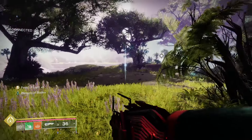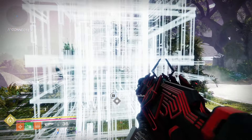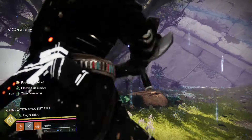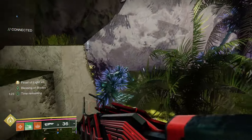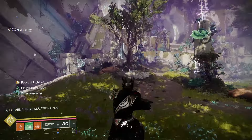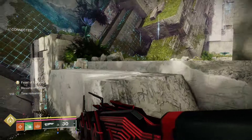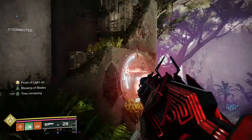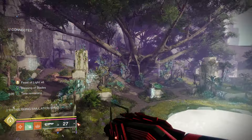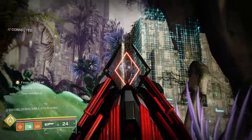Unlike last week where there was only one portal active, this time there are two portals active. If you go through the one on the left — which is what you did the first week — it takes you back to the first initial area. You can do that puzzle again if you want; it doesn't really matter if you've already gotten the intrinsic, but it does let you catch up if you haven't. It seems like since there are three portals and three weeks — three catalysts, three intrinsics — all three portals will be active next week. That's just my guess, but that seems to be the trend.